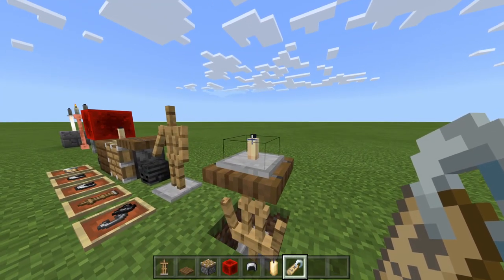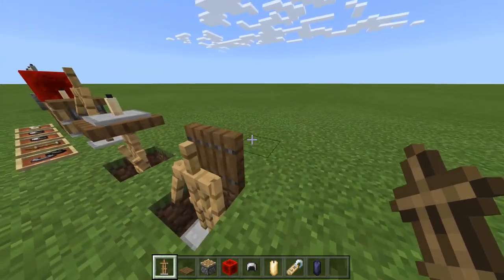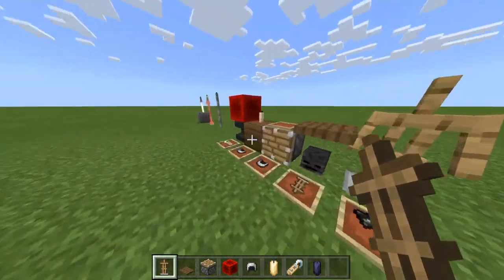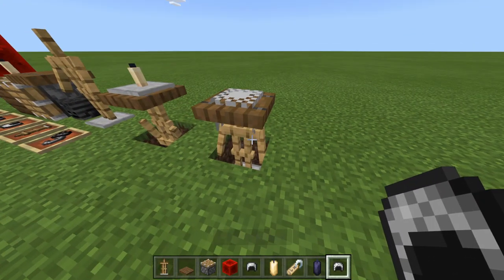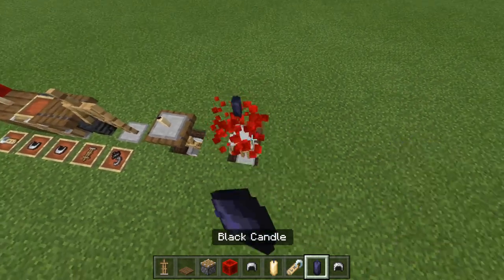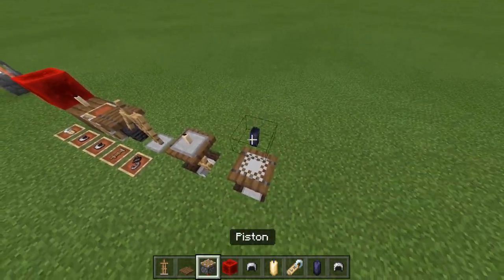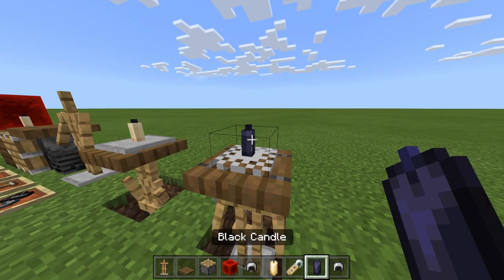A fun alternative to this hack is if we put an armor stand exactly like so and grab a chain helmet instead. Then we can potentially put a black candle onto it — or several even — push them into place, and get yourself a chess piece.